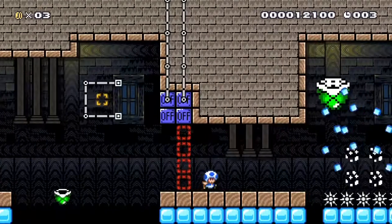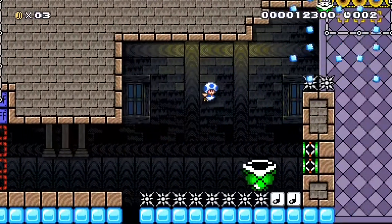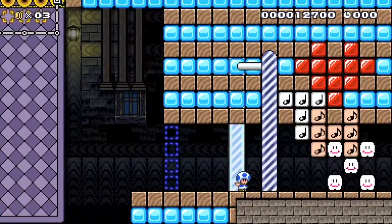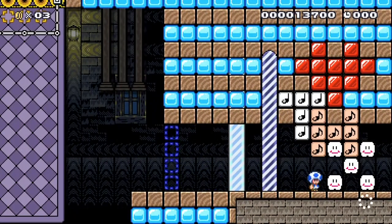Then you have to throw a shell at more on-off blocks to clear your way, hit another shell, bounce off it, grab another shell, throw it at more on-off blocks, and clear your way to the finish line. Again, this is an incredibly fast-paced and cool speedrun — I just think it is very interesting — and now we can move on to the next section.